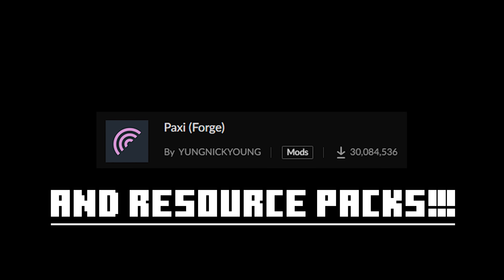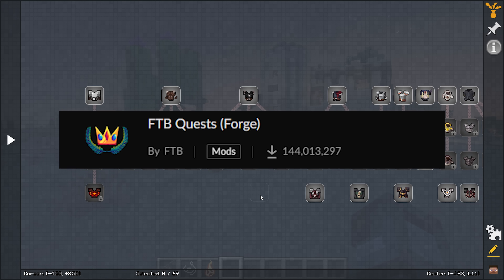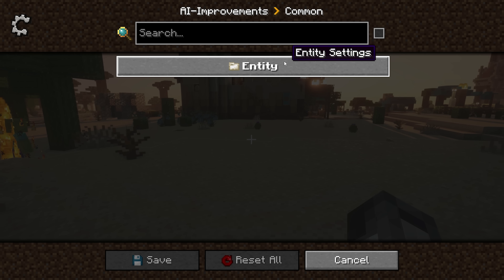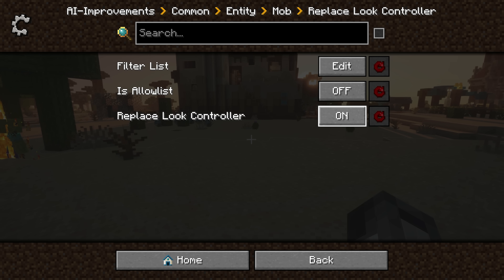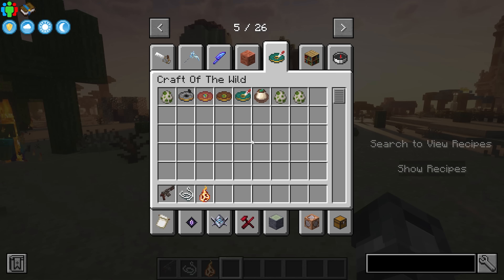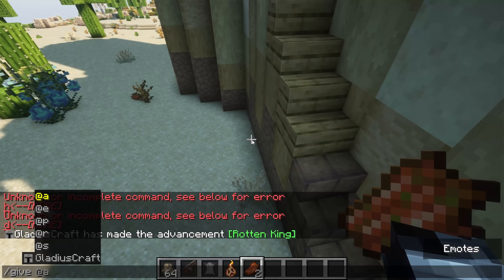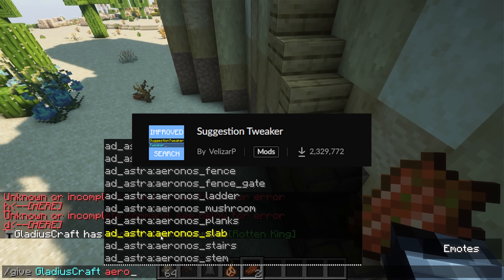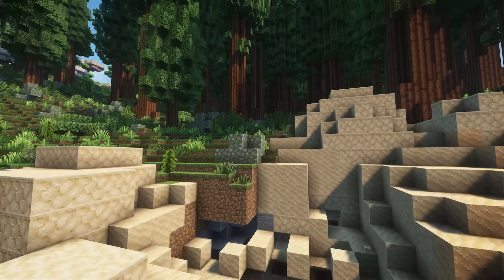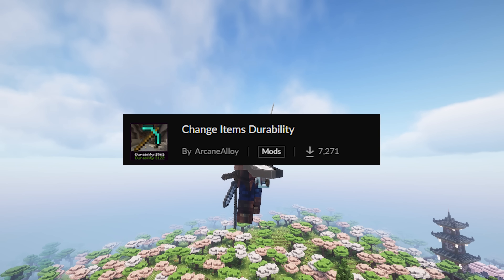Use Paxi to load a data pack into every single world you generate. If you ever wondered how people create quest lines for their modpacks, use FTB Quests — it has a ton of options and you can make awesome quests. Use Configured or Mod Menu to configure mods from in-game instead of going into config files manually. Use Persistent Creative Inventory so your creative inventory stays where you left it. Use Attribute Setter to set custom attributes for items and mobs. Use Suggestion Tweaker for better command recommendations. Use Biome Replacer to replace biomes you don't like or remove duplicates. For custom structures, use WorldEdit. And lastly, use Change Items Durability to change item durability.